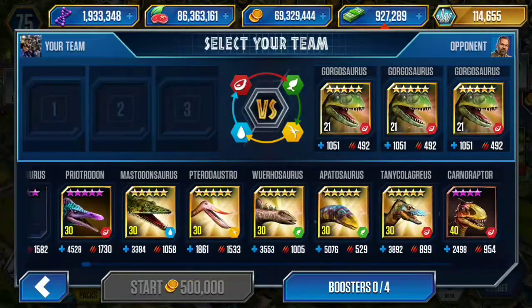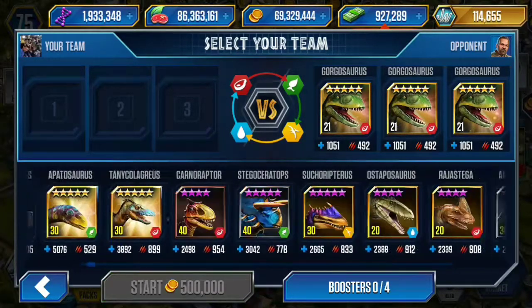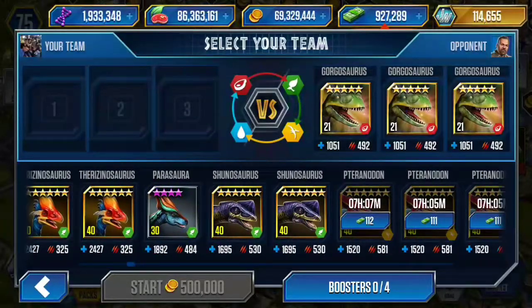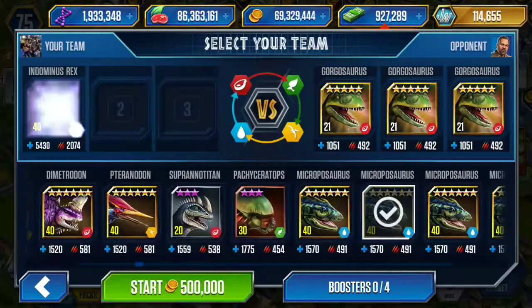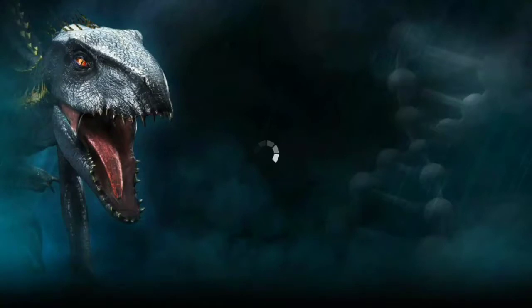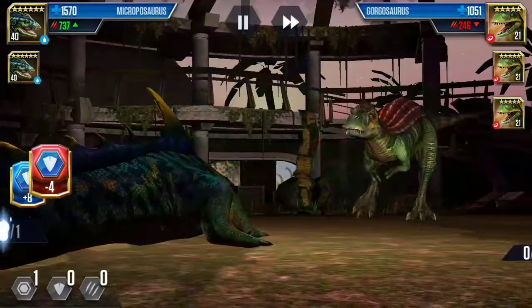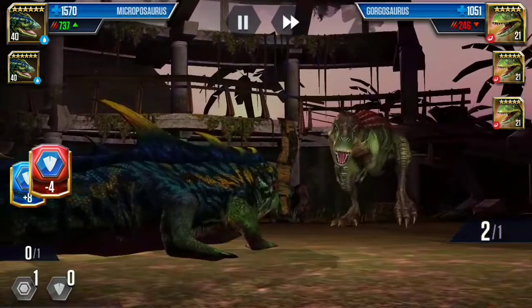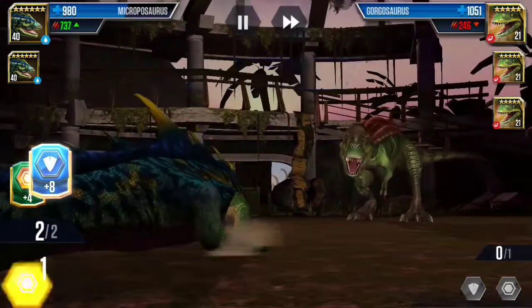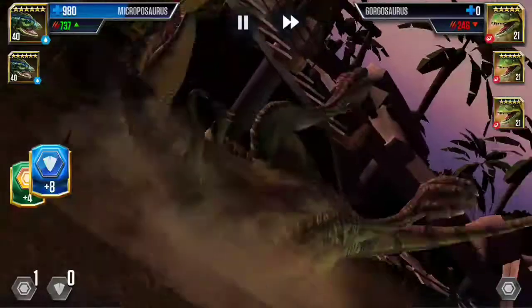This time it's three Gogosaurus, 1000 health — I need two creatures. I'll go for my Proporsaurus, two of them. Prepare some boosters as a caution. Go for the reserve first — thinking whether I should use the eight-point block booster. Went for two attack — open to attack now, I don't think I'll need that booster. Go for the reserve, two attack, take out the first Gogosaurus.